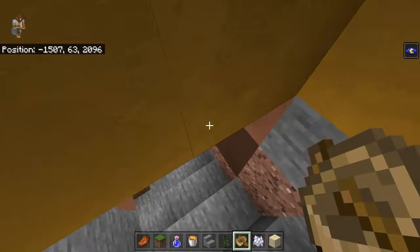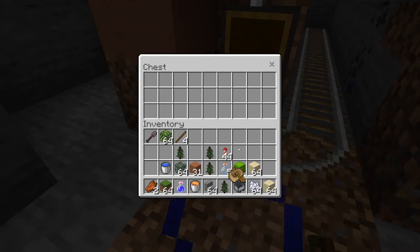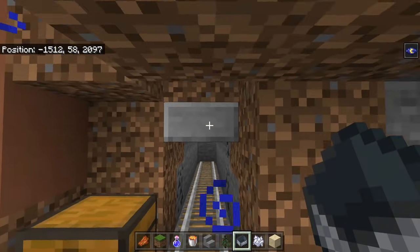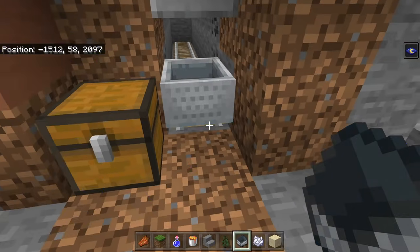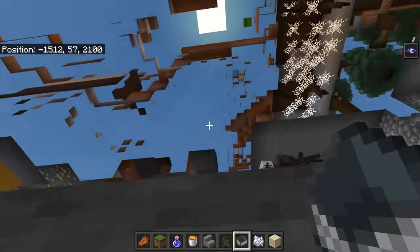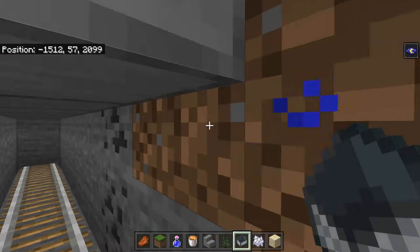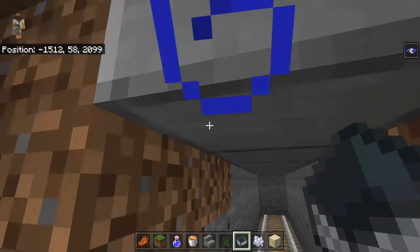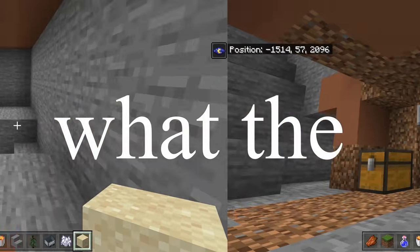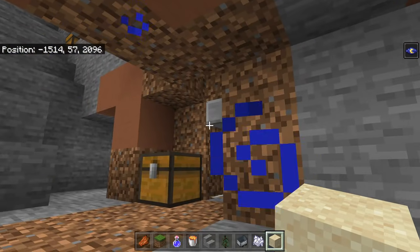Similar to the boat glitch, you can simulate the same thing with a minecart and rails. To get this to work you need to put some half slabs above your head, jump in, go forward, and give yourself a good look around. To improve this, simply add more half slabs and you'll see a lot more.